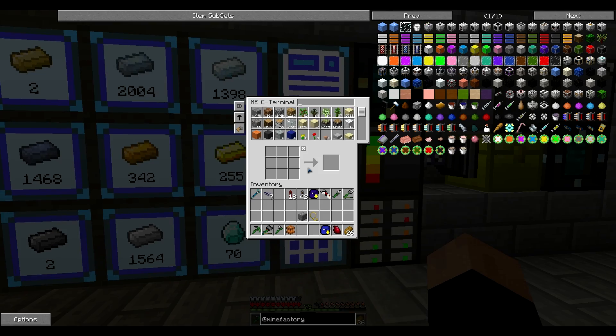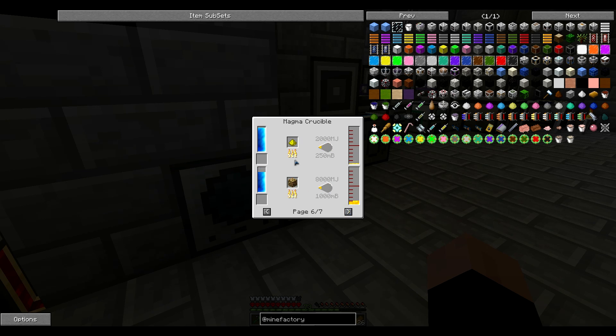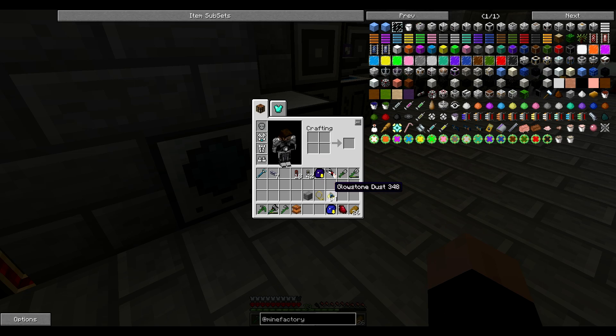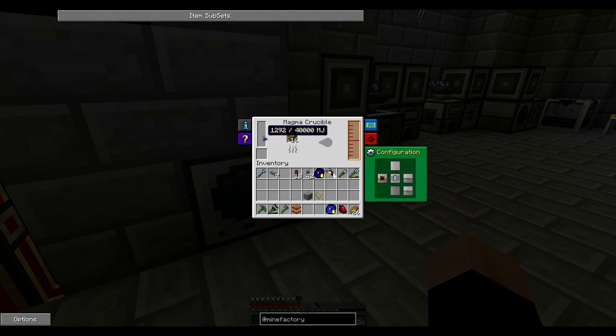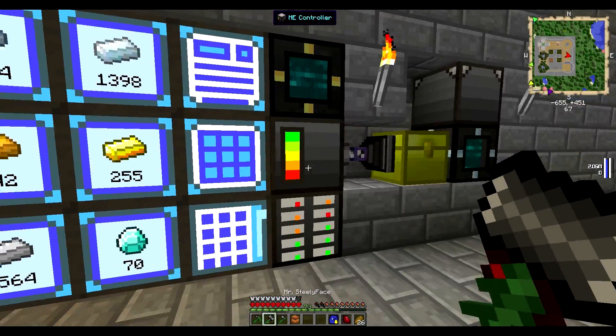We need glowstone. We can check the recipes right here. You do need a lot of energy. Four times 250 is 1000; four times 2000 is 8000, so it doesn't matter which one you use. I think it will go faster like this. We just need a lot more power — I think I'm running low on power, but as long as this one is working I'm okay with that.